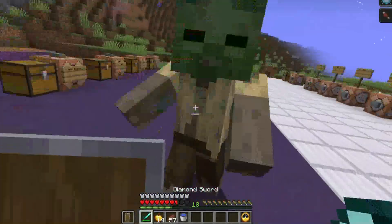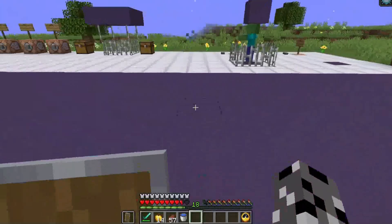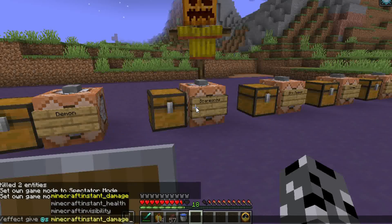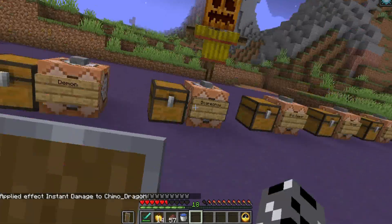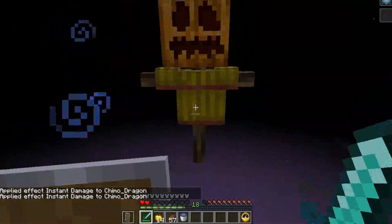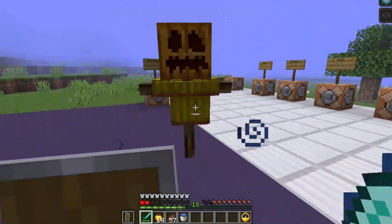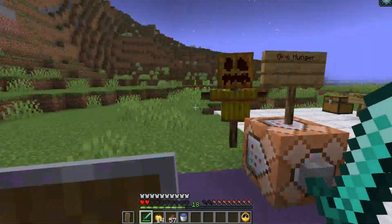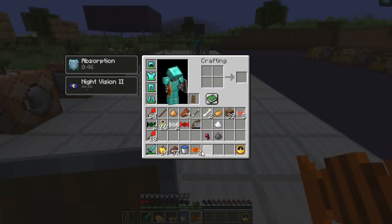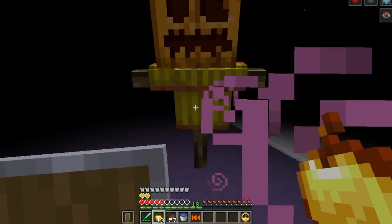The scarecrow works differently — it cannot move and won't attack you unless you drop below three hearts. Right now at seven hearts it just stands there, but once you drop below three hearts it'll come after you and can blind you for a few seconds. It doesn't deal a lot of damage but has 80 health, so it takes a really long time to kill. On death it drops scarecrow candy, which applies blindness but also resistance.